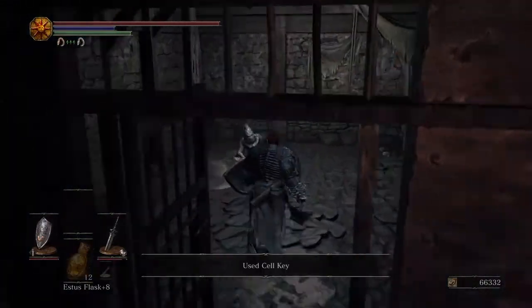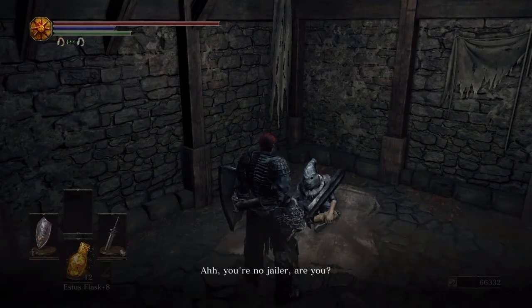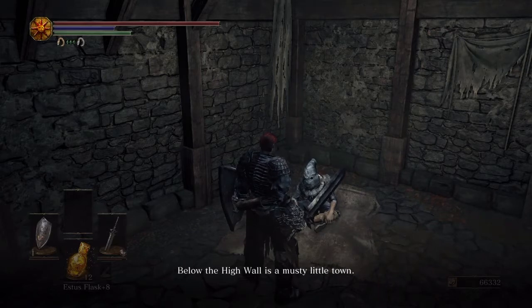Once you've got the cell key, head back and release Greyrat. He'll thank you for freeing him and offer to serve you if you've agreed to go and search for someone in the Undead Settlement for him.